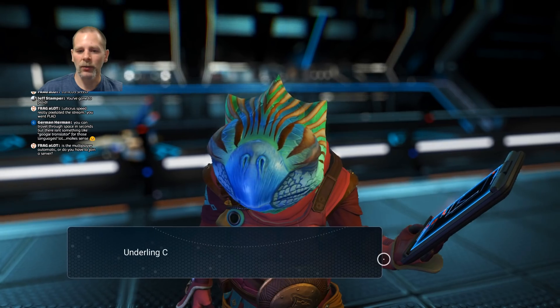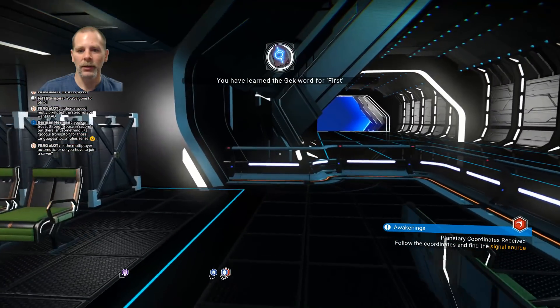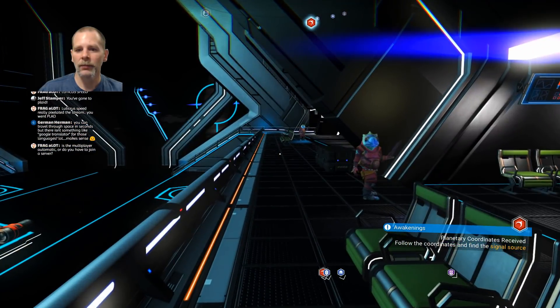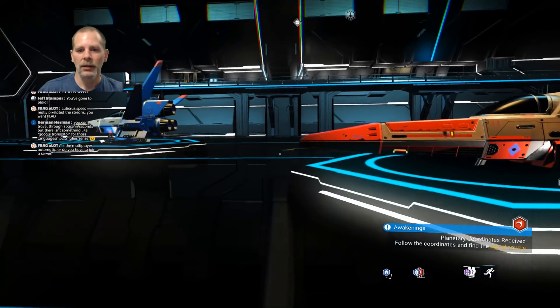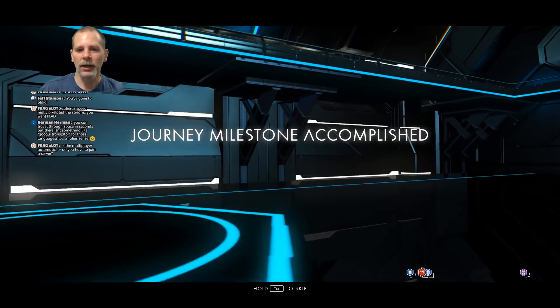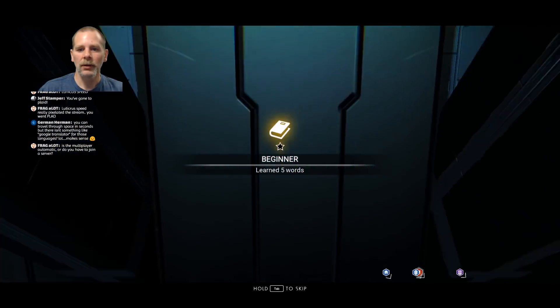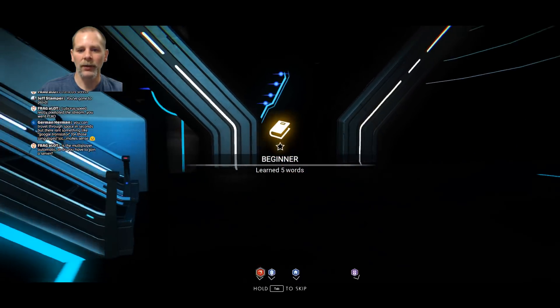We're going to learn another word. Let's see — is there anything else? Nope, I think that's it. So we're going to go over to the other side. See if I can get up to the other side. Journey milestone accomplished! What did I get? Like five words. It won't let me do it, I don't think.